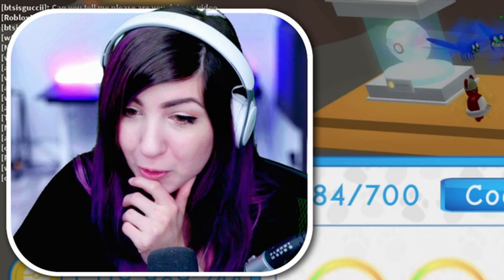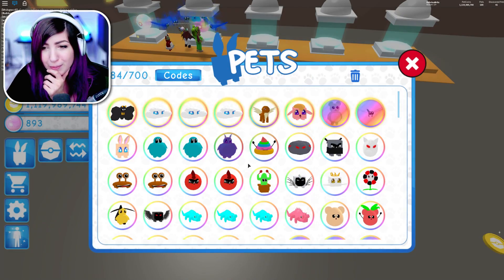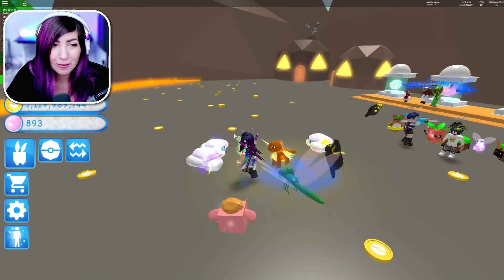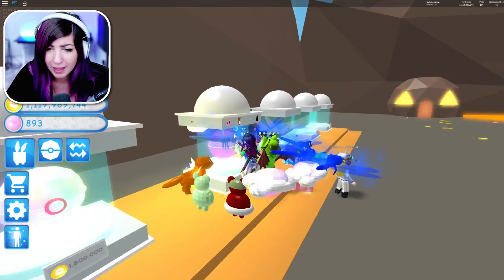Wow, my team is becoming quite the team. I feel like I gotta put my shiny bulb — this isn't shiny, this is evolved. Maybe I should make an evolved shiny version of it. We are so strong. So let's go ahead and use the rest of our currency and hope that we get this best pet. This thing is so rare.